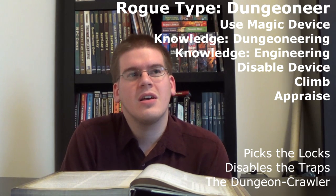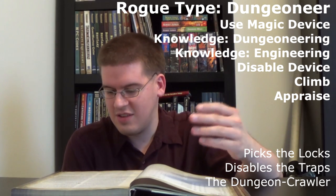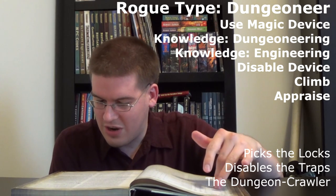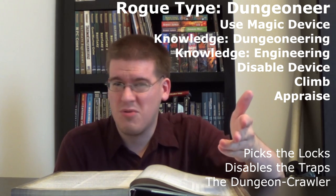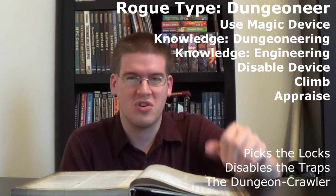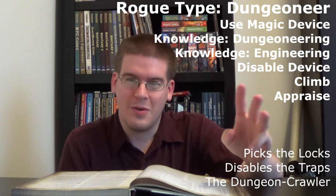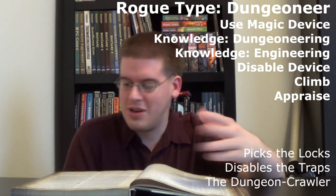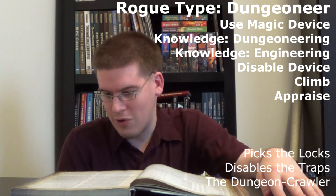There's also the Dungeoneering Rogue, which is a whole different set of skills — use magic device, knowledge dungeoneering, engineering, disable device, climb, maybe appraise. This is the guy that's aware of his surroundings, especially when you're dungeon crawling. He always picks the locks, disables the traps, can leap over chasms and extend the drawbridge. He's the guy who's good when you're actually dungeon crawling.